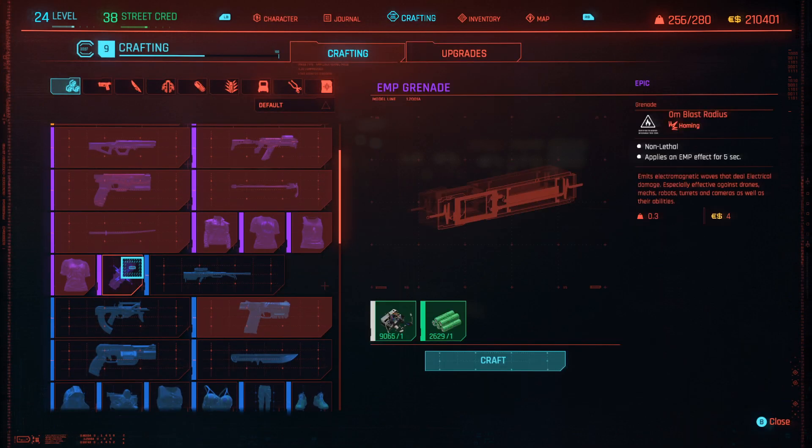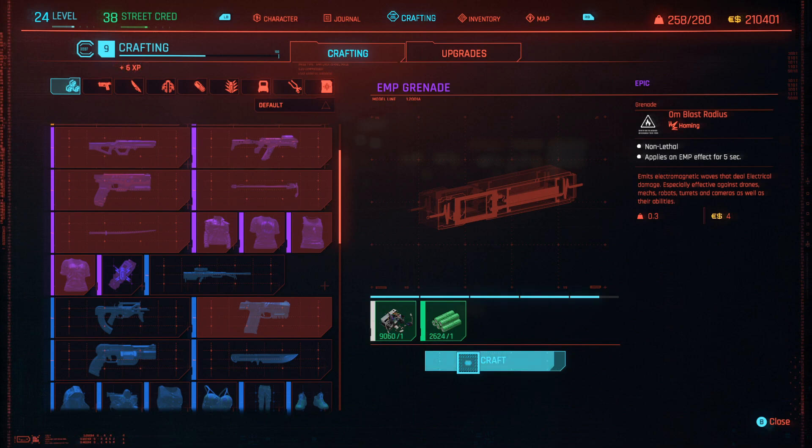Also, head down in the description — I'll link a video down below on how to get this EMP grenade. Once you guys have done that, all you're going to want to do is just make a whole bunch of these EMP grenades. It's basically you're spending about a thousand euro dollars for a whole bunch of profit in these consumables.